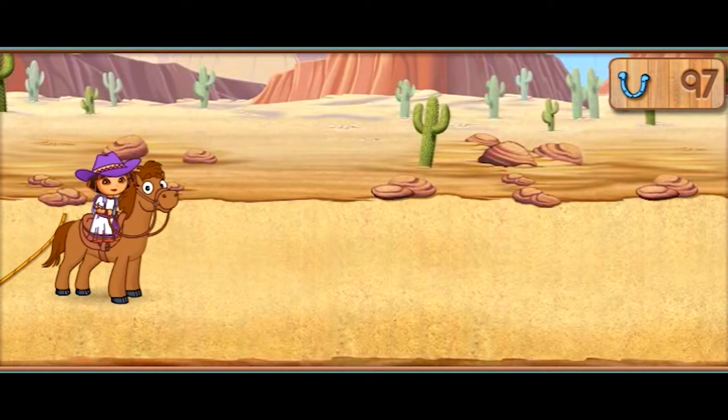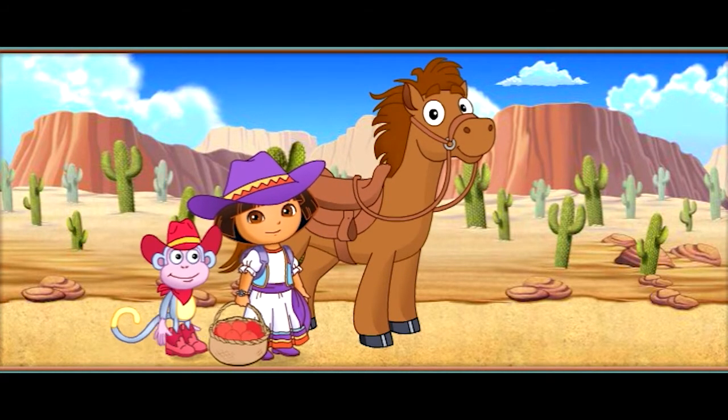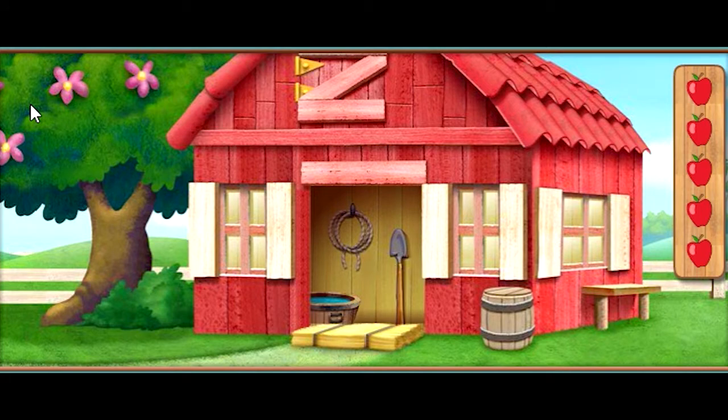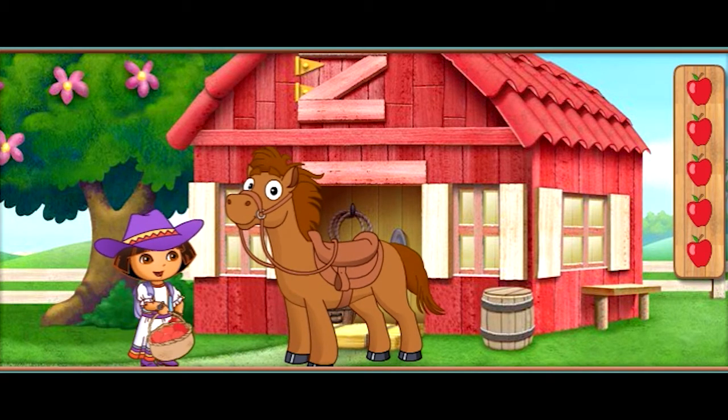We finished the first part of the horse show. Let's rest up before the second part. Our pony needs an energy boost before the horse show starts again. Let's give our pony some apples for extra energy. Uh-oh, it's Swiper! That sneaky fox is swiping our apples! We have to find those apples so we can give our pony an energy snack. Do you see the apples? Click on them! Una — one apple! Dos — two apples! Tres — three apples! Cuatro — four apples! Cinco — five apples! You found all the apples! Great job! Now we can give our pony an energy snack!